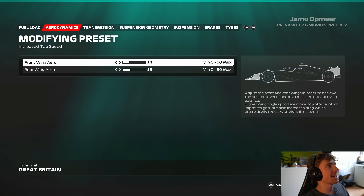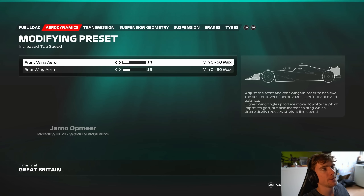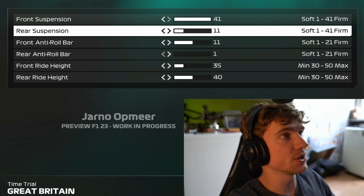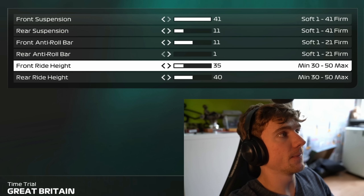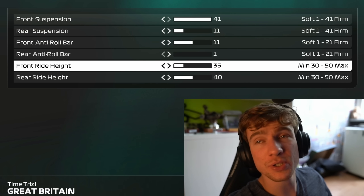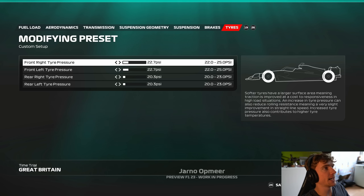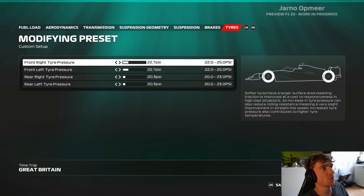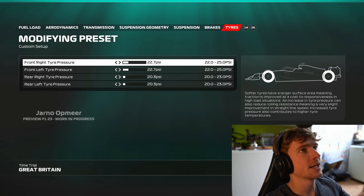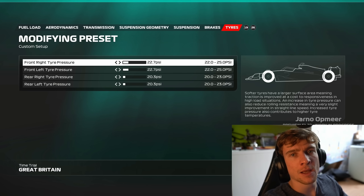Before we go into the race, I just want to show you guys the new setups. We've got 50 to 0 on the wings, which we had on F1 22 as well. But on the suspension we've got 41 options, on the roll bar we've got 21, and on the ride height we've got 20 options, which means much more options to suit the setup to your driving style. Also, tire pressures — every click is now 0.1 PSI, so you can be much more precise.